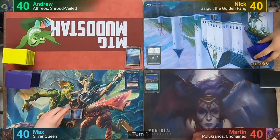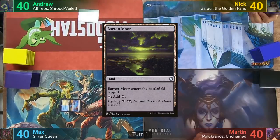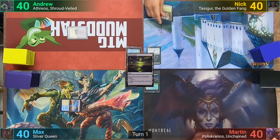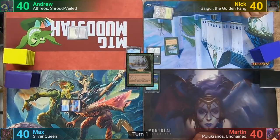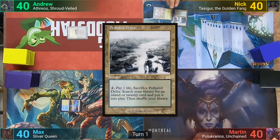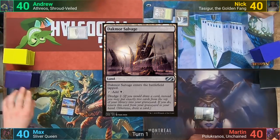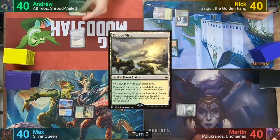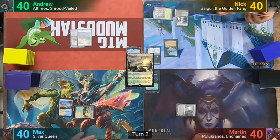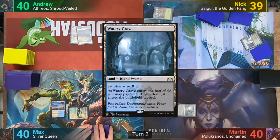Max wins the die roll and starts us off. Max plays a tapped Prairie Stream. I play tapped Barren Moor. Nick plays a Forest and taps it for Exploration. He then plays a Polluted Delta, passing. Martin plays a tapped Dachmor Salvage and passes. Max plays a tapped Canopy Vista. I play a Plains and pass. At the end of turn, Nick takes one as he sacrifices the Delta to find a tapped Watery Grave.